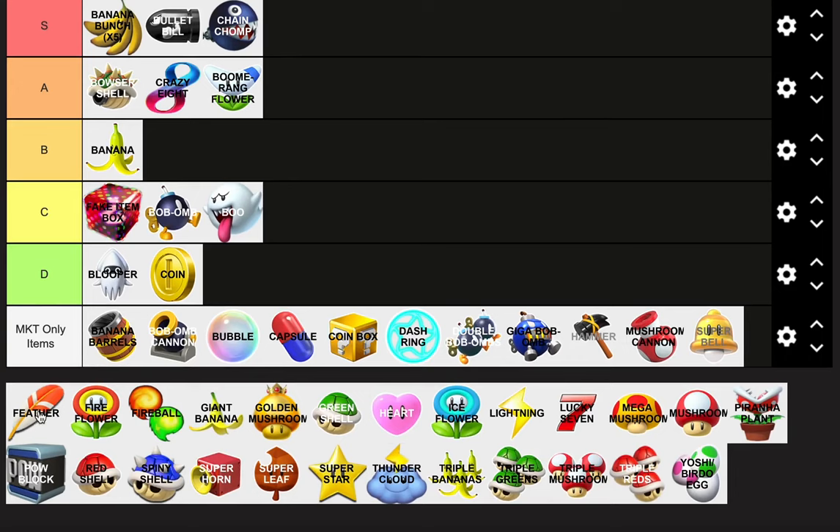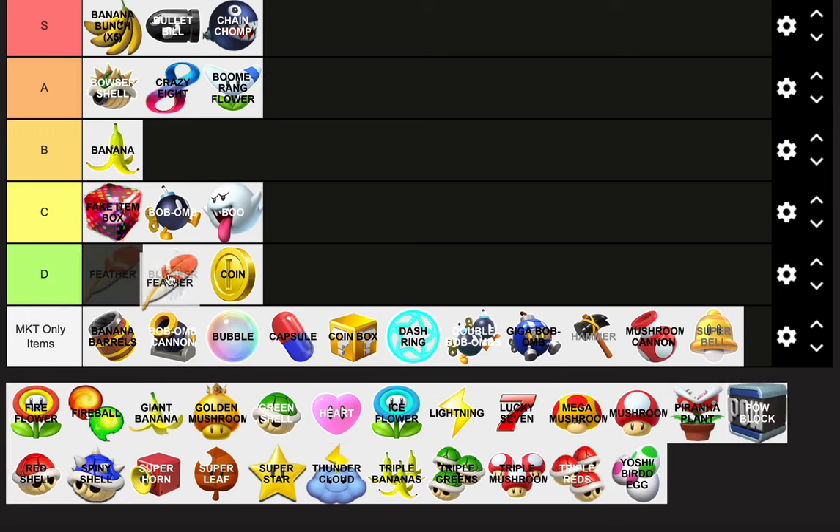The Feather is only used in Super Mario Kart and in Battle Mode in Mario Kart 8 Deluxe. You just jump up and go fast. It's underused a lot since the Mushroom is preferred. I'd rather use the Mushroom. The Feather fits in D tier — it's better than the Coin and the Blooper for sure.